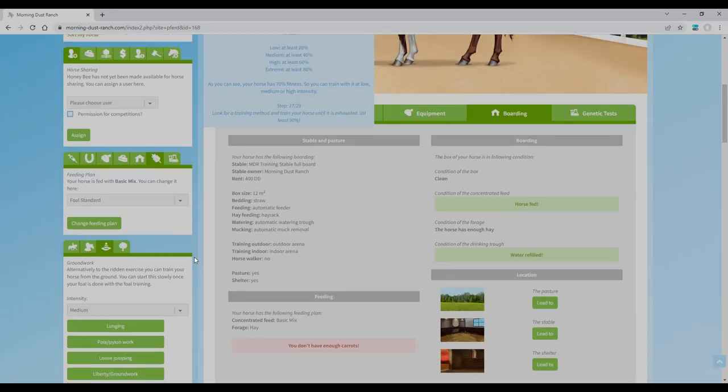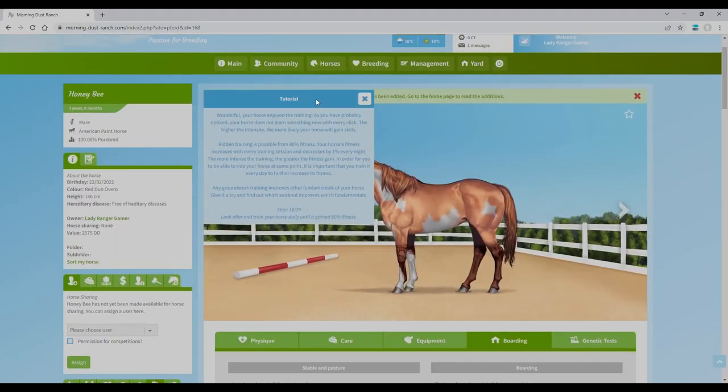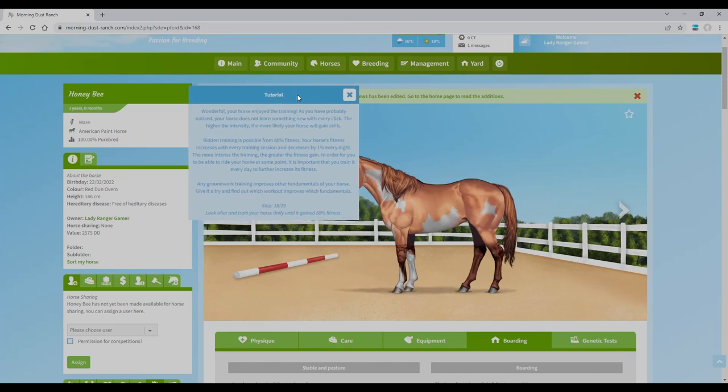Let's do groundwork at medium intensity — liberty and groundwork. Honeybee's trot improved! Let's do some lunging as well. Your horse enjoyed the training! The horse doesn't learn something new with every click — you have to be patient. Ridden training is possible from 80% fitness. The horse's fitness increases with every training session and decreases by one percent every night. The more intensive the training, the greater the fitness gain. So you need to train every day to build up to rideable fitness.